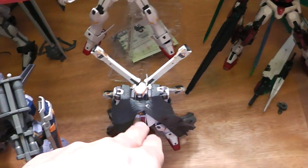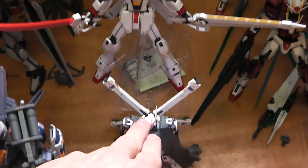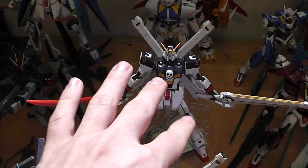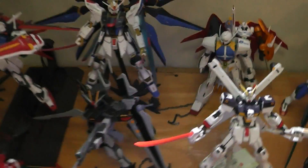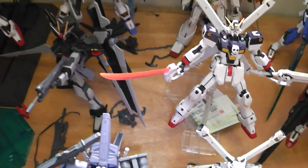Here's my Robot Spirit — I can't keep track of which one's which. Crossbone — that's the Full Cloth, but I don't have the full cloth on them because I don't really like it, to be honest. I like them just like that. But I also have the Ver. Katoki one, which I'm going to do in the X2 paint style.